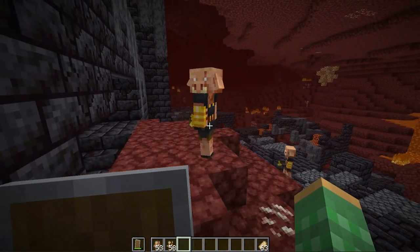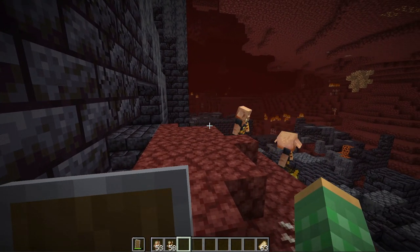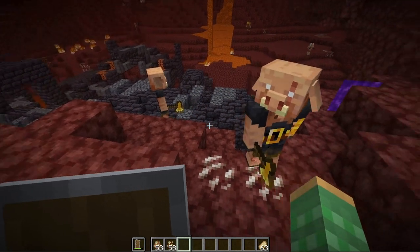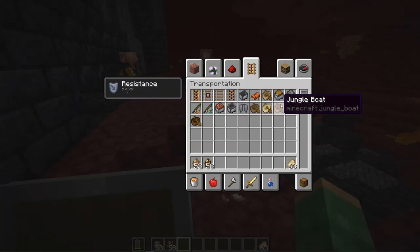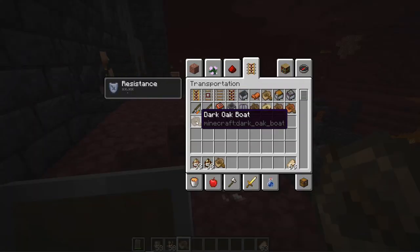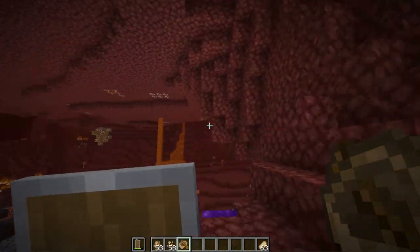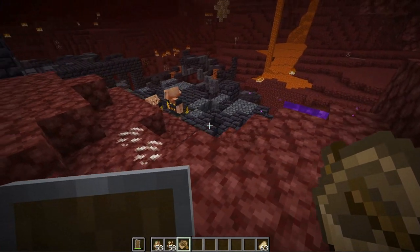Trick number three is how to handle the Brutes. If you get close to them they'll automatically attack you even with gold on, and they do a huge amount of damage — with no armor on they can almost one-hit you on hard difficulty. The best way to take on these guys is using boats. There are a few different variations, but you cannot make boats out of nether fungus trees, so there is no crimson or warped variation of boats.